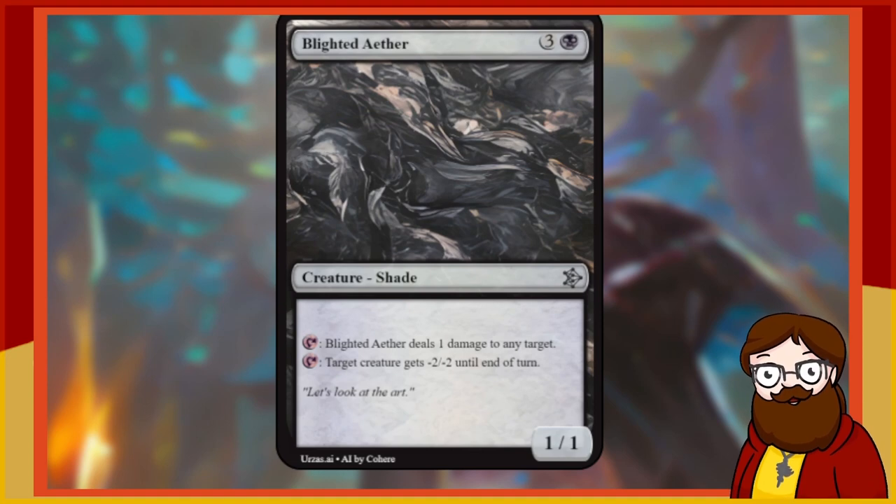Blighted Aether is a 4-mana 1/1 black Shade. Tap, Blighted Aether deals 1 damage to any target. Tap, target creature gets -2/-2 until end of turn. Four mana for a 1/1 is bad, but repeatable -2/-2 for tapping it is pretty good. It dies to almost anything, and it's a creature so it has to stick a full turn before you can use it. Probably too slow. I think we can do something more interesting, so I'm re-rolling.